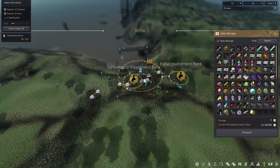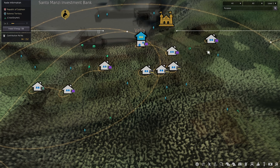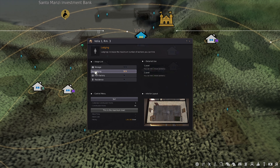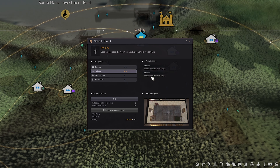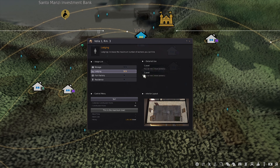So you want to click on Velia. You'll see all these houses pop up. Zoom in so you can see a little better, then you want to click on one of the houses that has the lodging option. When you have the lodging option, you can buy rooms for workers — that's basically where they're going to live. The more lodging space you have, the more workers you can have.